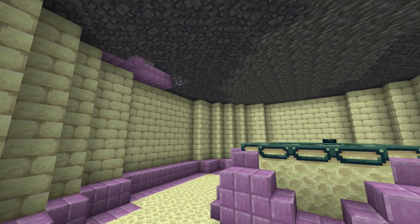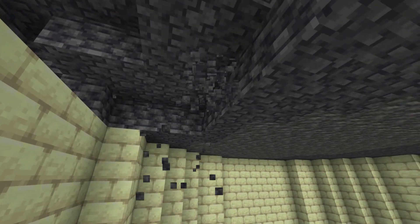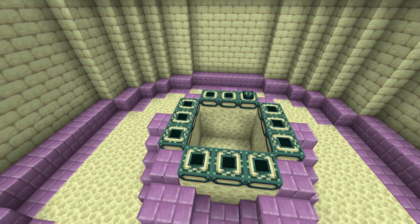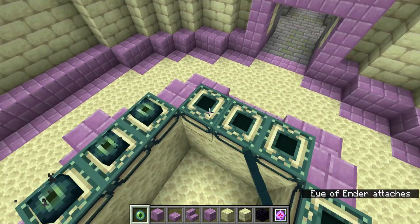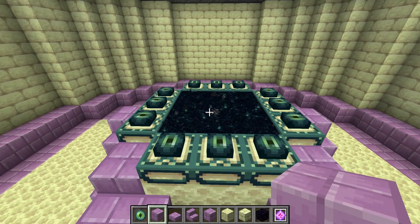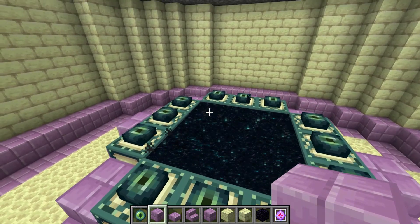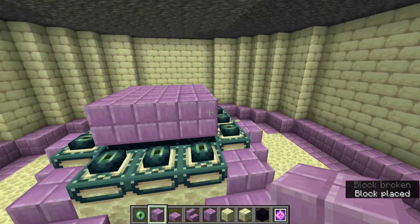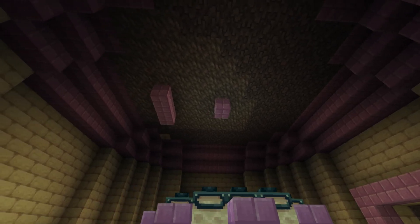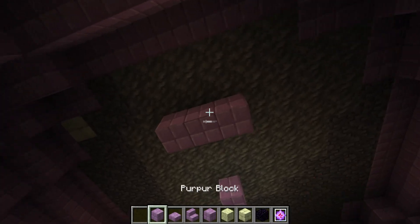Now we have a nice fancy staircase. For the roof, have an inverse of the floor design slowly going upward, then in the middle make a circle. Be careful — if you have the portal lit, your drops will fall in when you excavate directly above. Fix this by blocking off the top of the end portal with normal blocks. I've added more detail to the roof and started carving out a small circle on top, which is important for a unique roof design.